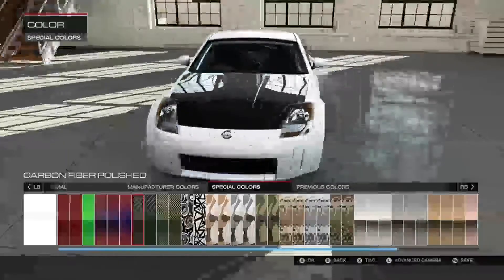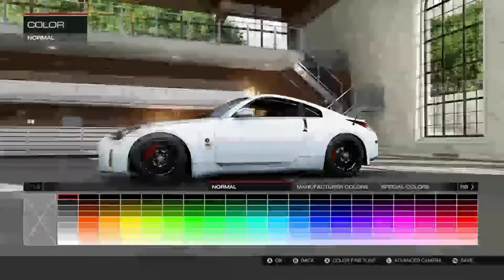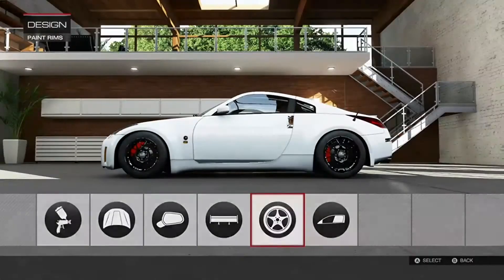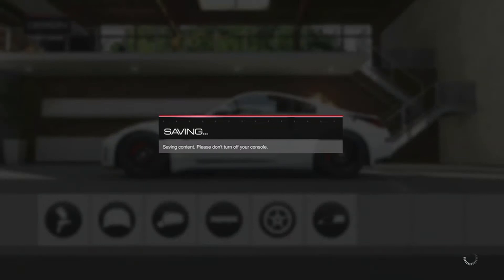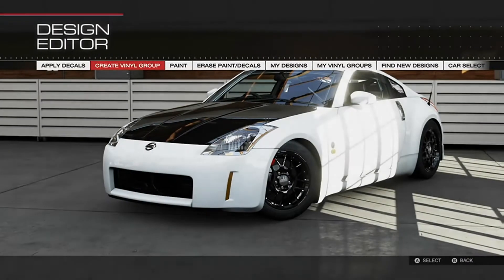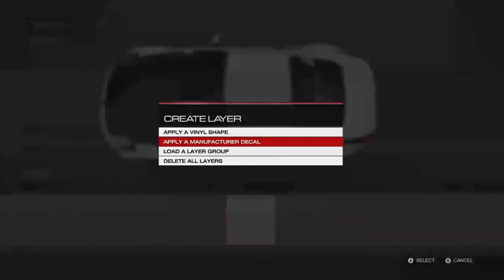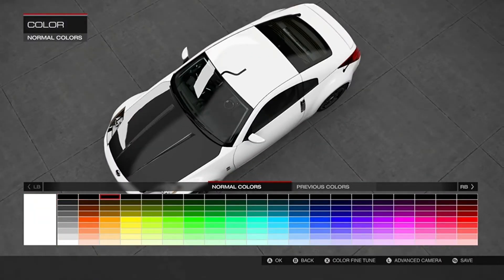I'm going to go into my vinyl editor and throw something quick on. Should we go full white? Let's go black. Apply that to the car and then hop into the vinyl editor and do some crazy vinyls. Why does it take so long to save? It's an Xbox One — it should be quick, not slow. Let's throw a stripe here in red.